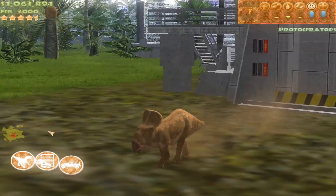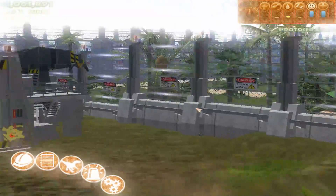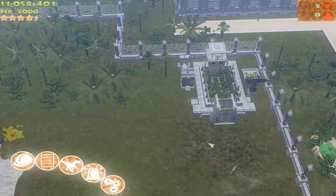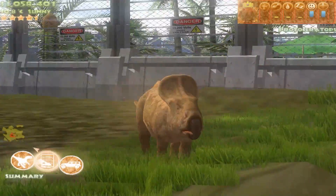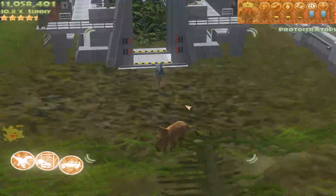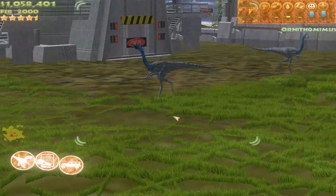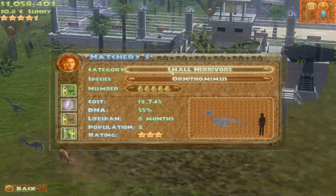Protoceratops — you can see already the modelling and texturing is really, really good. This is a really well made, well designed and well put together mod. I'm already super impressed. Look at how different sizes they are — I love that. Let's get a couple of Ornithomimuses in here. Look at this dude — he could take down a Velociraptor, no problem. He's an absolute tank. The little one doesn't stand a chance. Very cool indeed. I'm really impressed by the texturing and unique modelling.